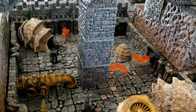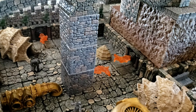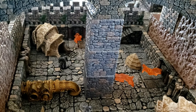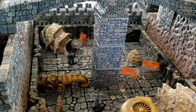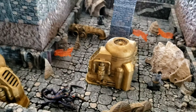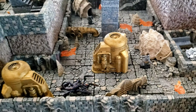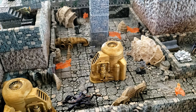Inside the Dwemer ruins, around where the Falmer are, there are often traps still left over — flame traps specifically that often trigger. I've got several flame traps going on, and the Falmer hive-type nests that they sleep in mixed in with the actual Dwemer ruins — the big mechanical bronze-type machinery. In many Skyrim Dwemer ruins you see that combination going on.